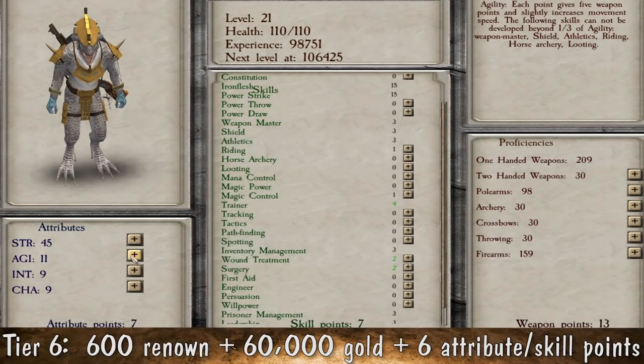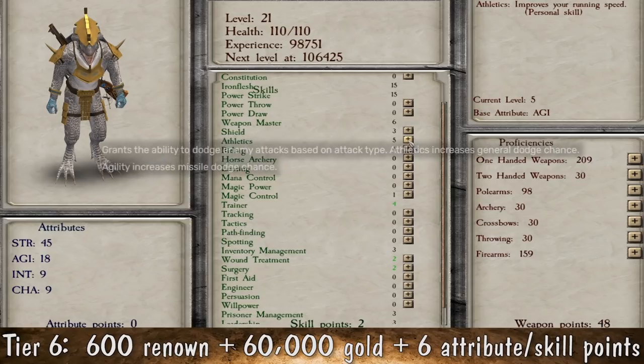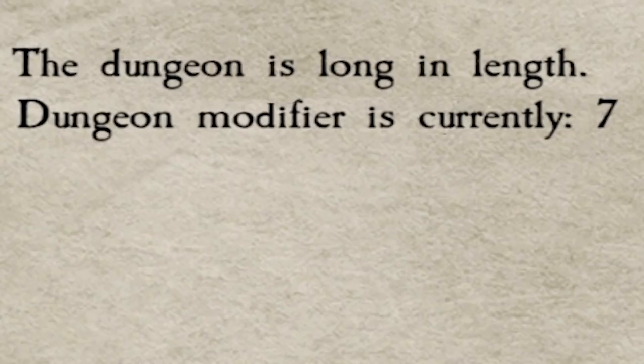From the level up and clearing the dungeon we got seven attribute points, which we're going to put into agility. This can allow us to get up to six weapon masters so we can level up our weapon proficiencies quicker. We're also going to max out our athletics, which increases our movement speed and dodge chance since we got the dodge ability. With our final point we'll just drop it into shield.